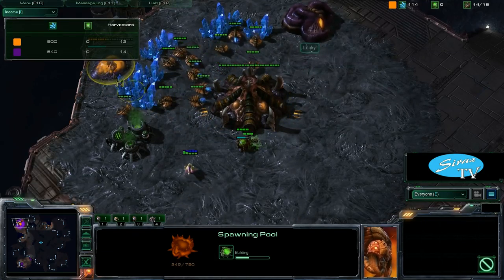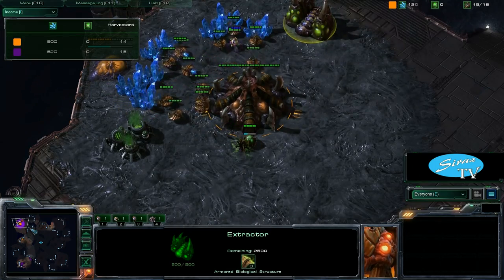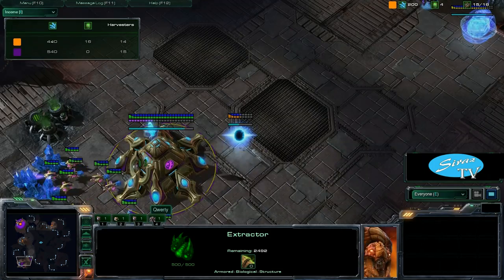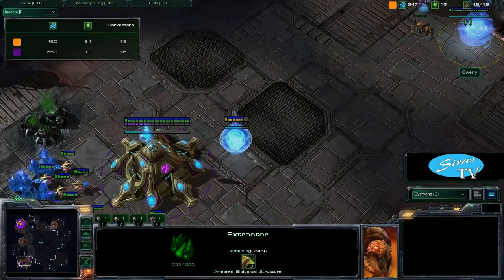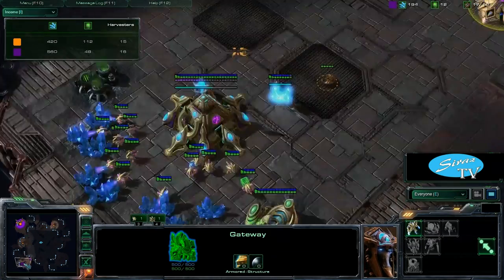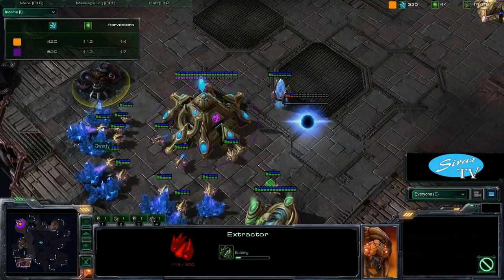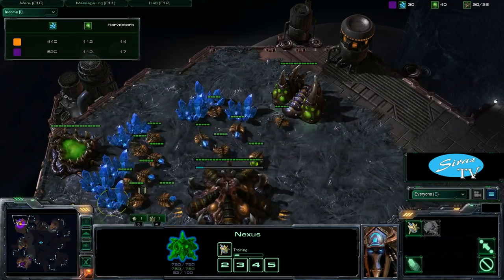Looks like Looky went for the 13 spawning pool, then the 13 extractor, and is choosing not to expand early. That's probably a really good choice on this map — it's a very short rush distance. Especially before the patch, if the Protoss decides to 2-gate and you go for a fast expand build, you'll find yourself in a lot of trouble. But the Protoss has that assimilator up already. And there's the Cybernetics Core. Looky's seen that assimilator and is going for a gas steal to limit the gas QWERTY can get and limit his tech.